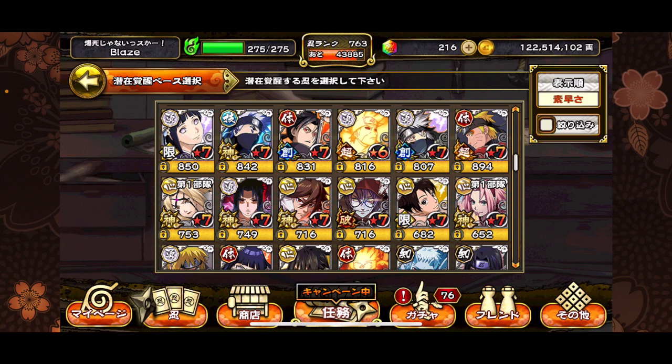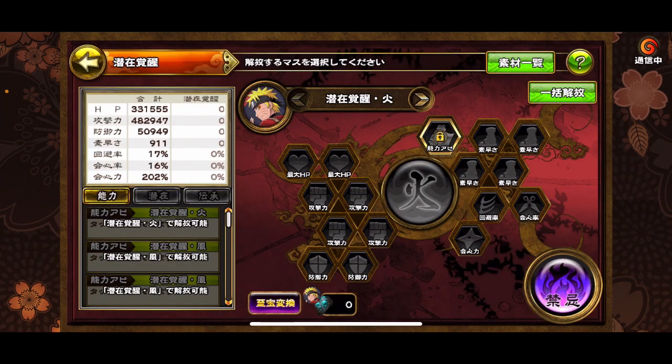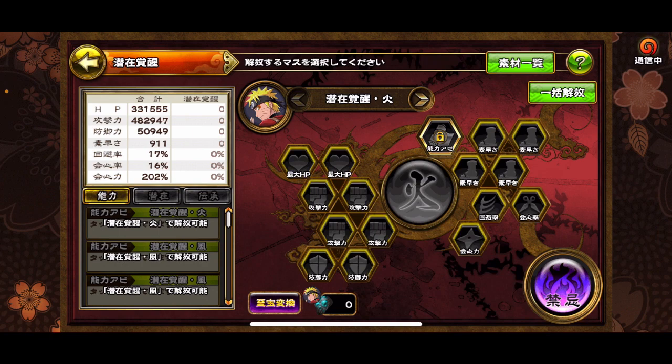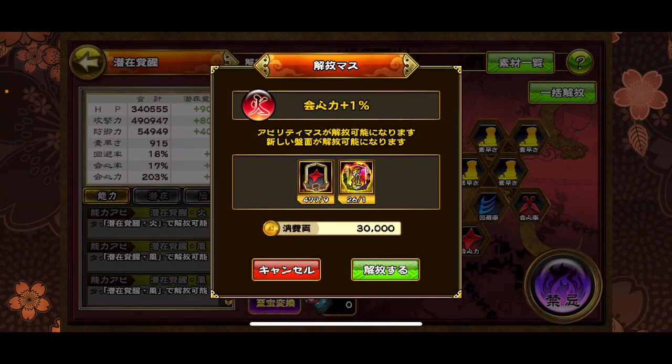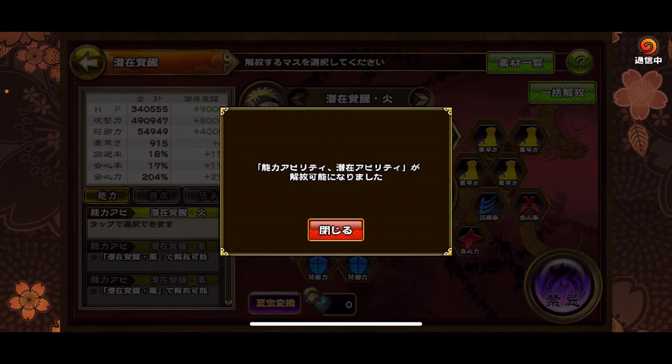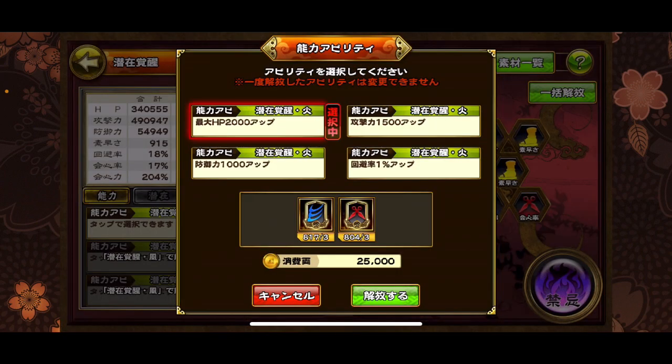Let's hit this potential node and see how far we can get before I have to go trade for some stuff. Oh, that is so awesome, that is so beautiful — do you know how fast I can potential units now? Now watch this — I can click an ability, choosing between HP 2000, Defense 1000, Attack 1500, and I think that last one is dodge rate or dodge chance, so I'd usually just go with the HP.